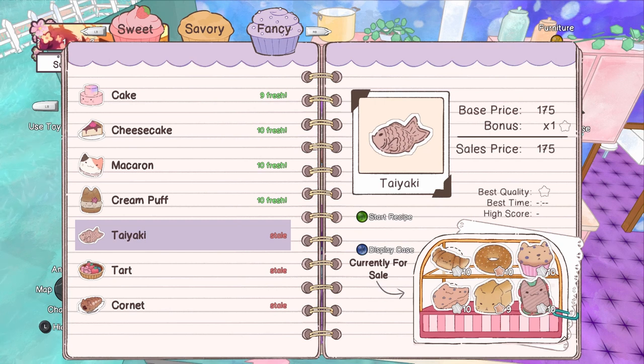Now we're going to make a taiyaki. I'm sorry if I'm not saying that correctly. But I think I know the dessert — when I went to a Korean restaurant with my family, my daughters ordered this dessert. It was like a little fried crispy pastry sort of thing shaped like a fish, and it had sweet red bean paste in the center. It was really yummy — at least they said it was. So let's make one of these.